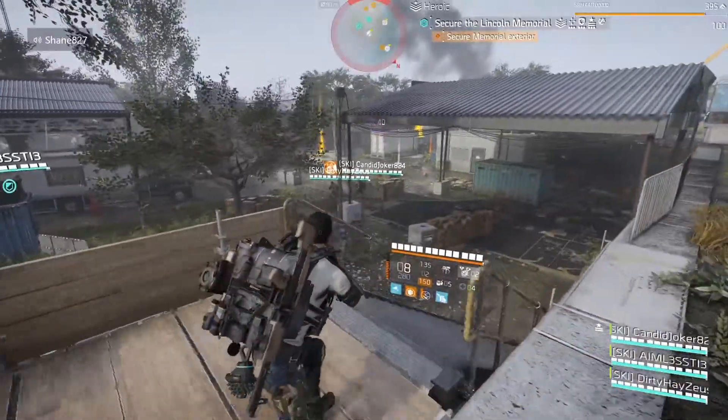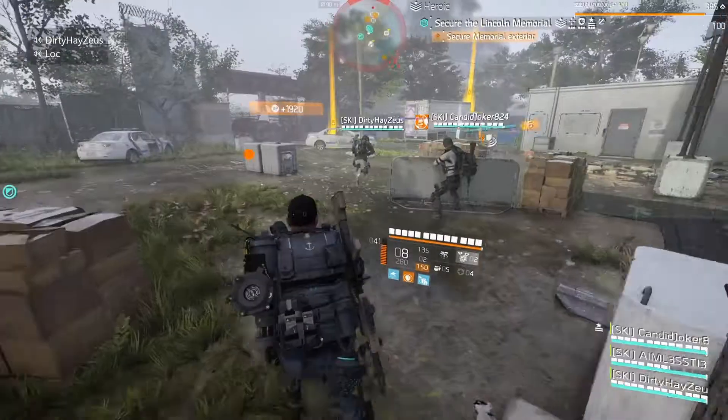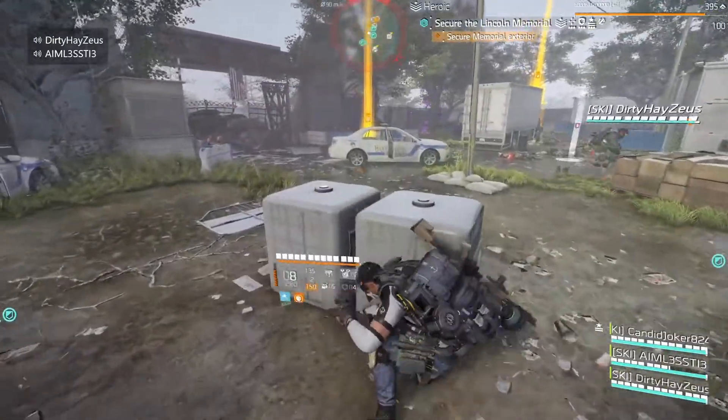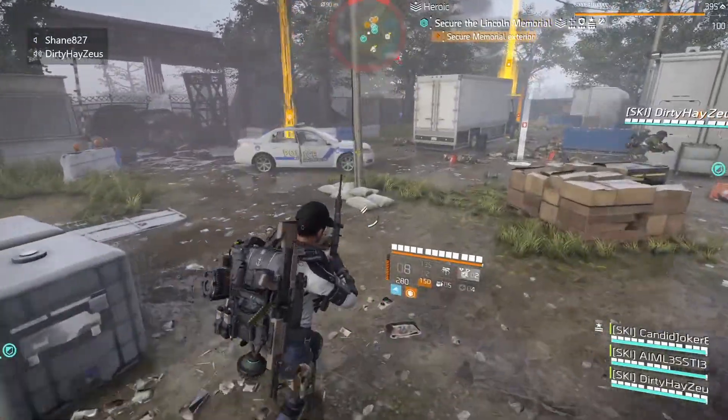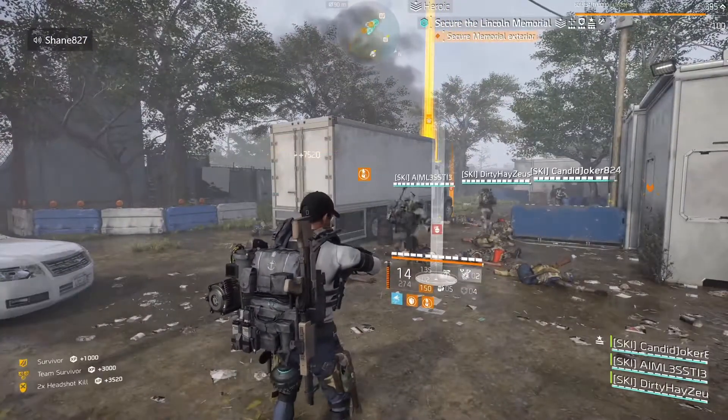You can basically blind-foam enemies and get your headshots in. You need 10 consecutive headshots, so keep the foam going until you get those 10 in a row. They all have to be in a row — no body shots allowed. You have to kill them all with headshots 10 times consecutively, so be careful about what you're shooting at.